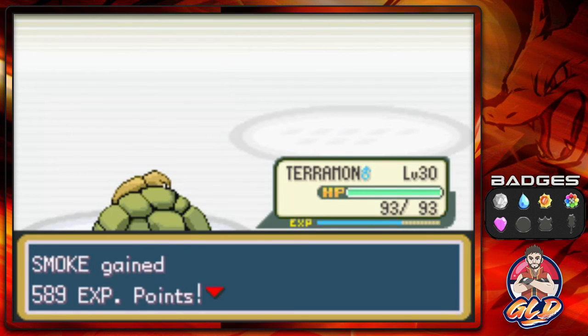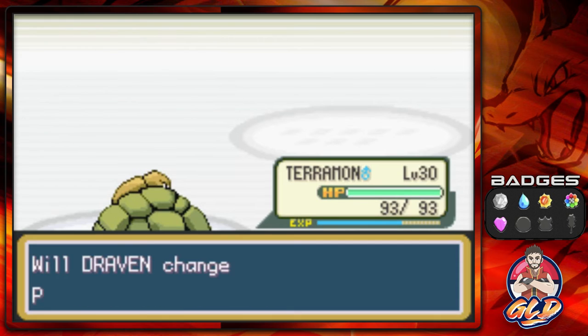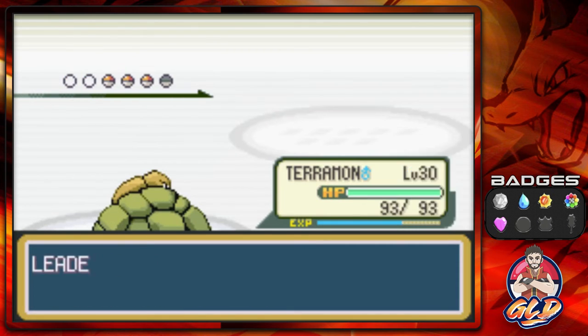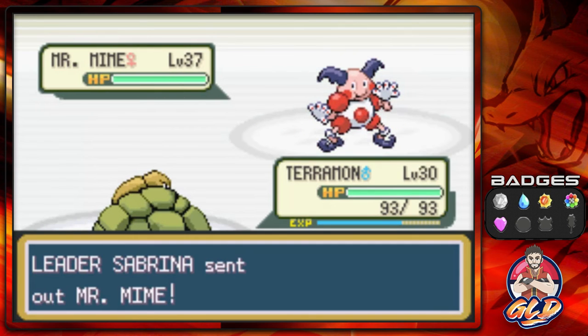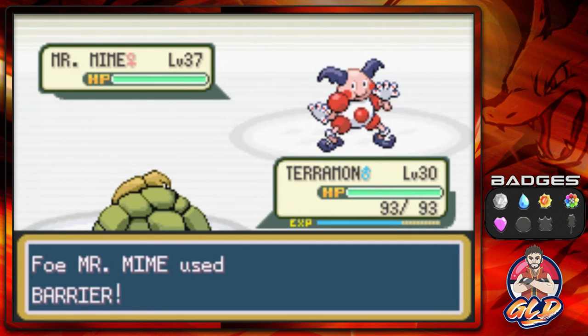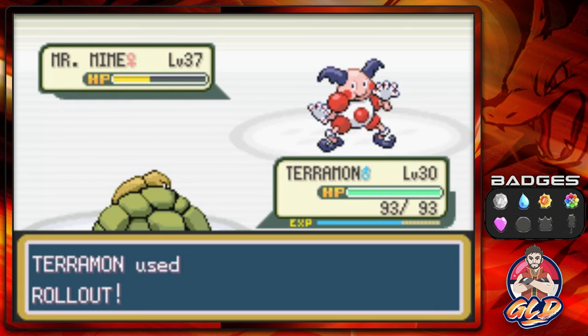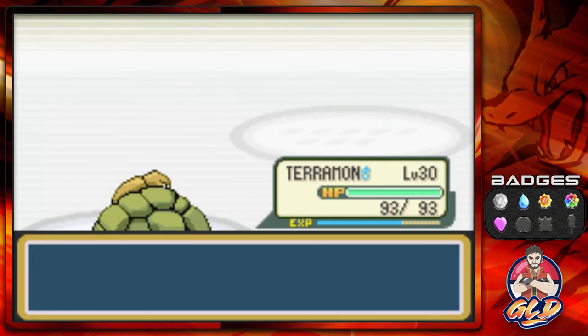Here comes Mr. Mime — let's continue on and take the risk. Barrier attack — that will halve our attack. Here we go, Rollout attack — this will be a little bit stronger. Just like that, a critical hit, and we get a little bit more points. Smoke grows to level 33.